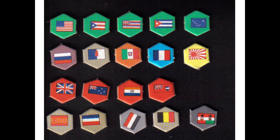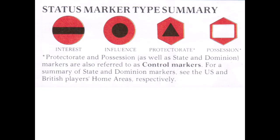States assert their power onto land areas through a five-step progression of markers, each of which is more expensive but also generates more income. These are: interest, influence, and the three control markers — protectorates, possessions, and for the UK and US, dominion and state markers. Control markers, which are protectorates and possessions, tend to trigger violent Chinese and Ottoman reactions.